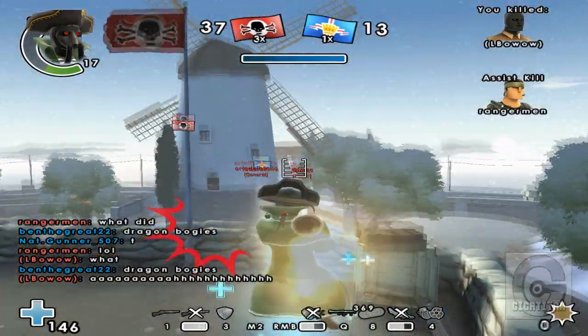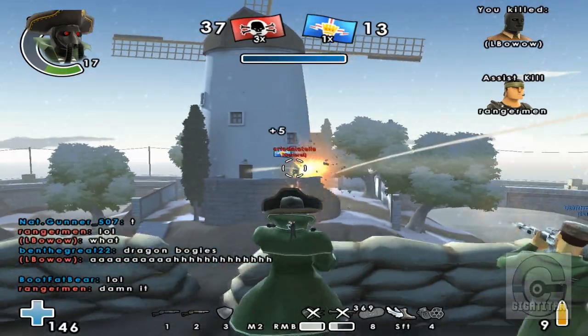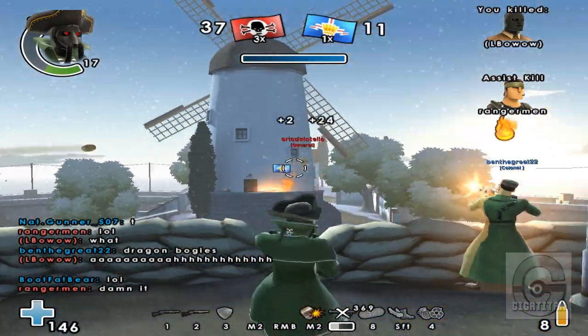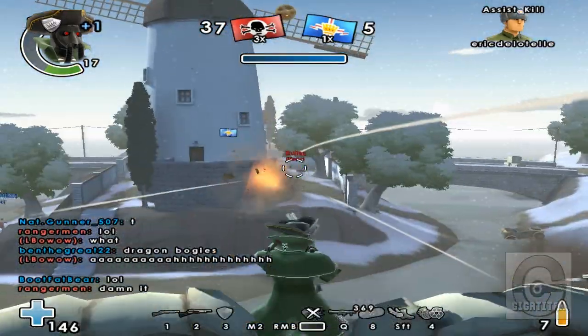The long-range shotgun is not that great at a distance. You can sometimes get some pretty good damage if you get a critical, but most of the time you're going to want to use your RPG or Dragon Cannon to get the long-range damage paired with the long-range shotgun, which can do a little bit of range damage if you get a critical hit.